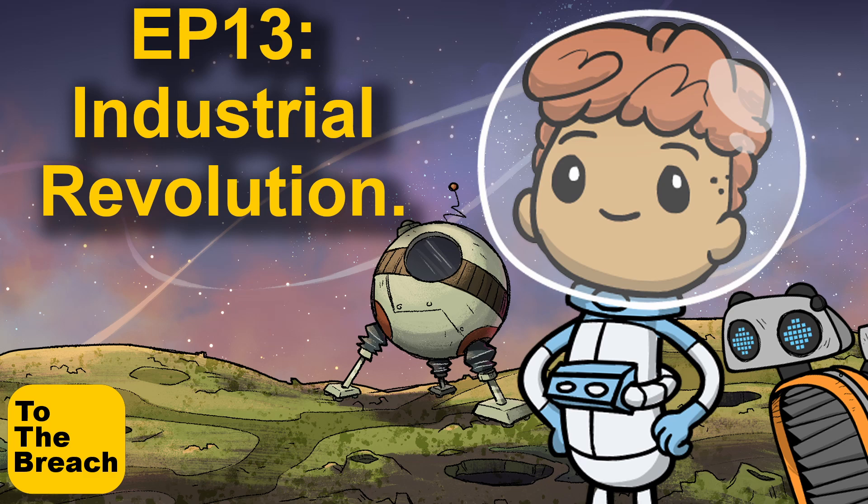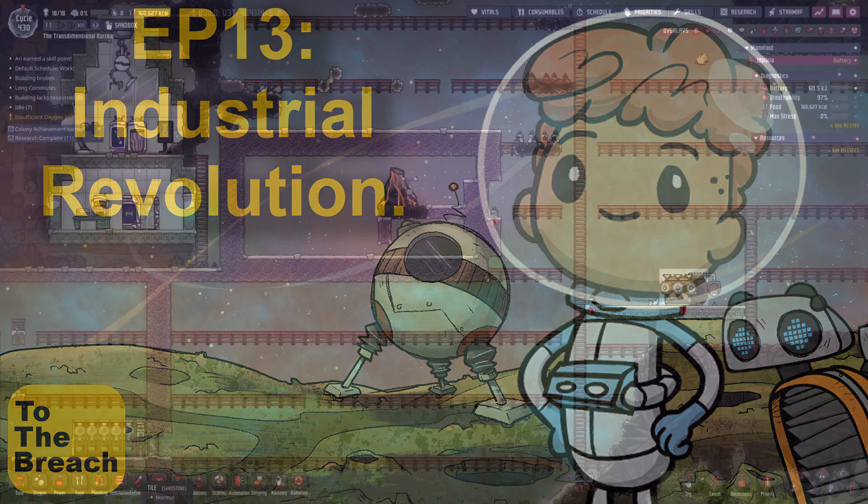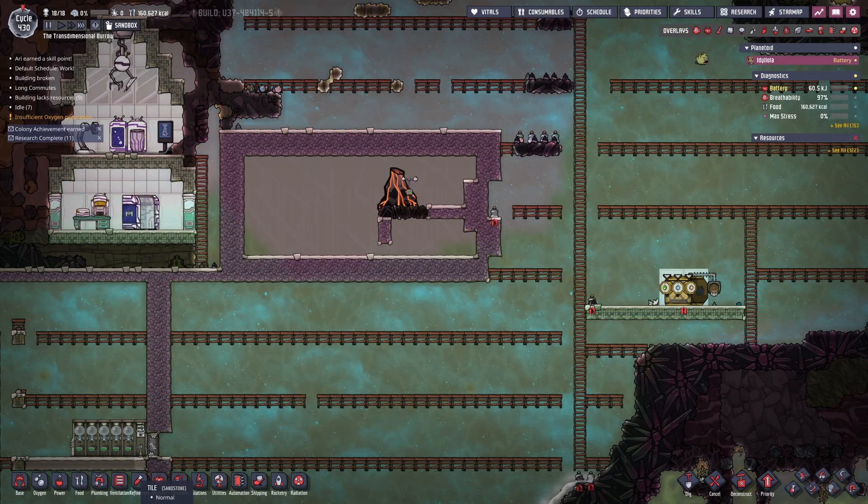Greetings Duplicant and welcome to The Breach. Today we're going to start off by taming a cobalt volcano, and during the building process I found out that I'd run out of steel, which hastened my need to build an industrial brick.